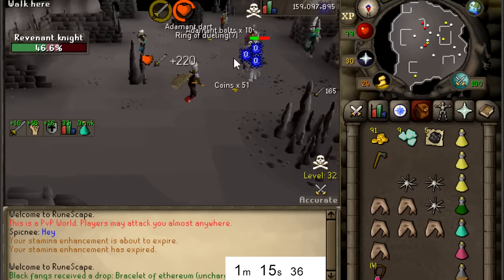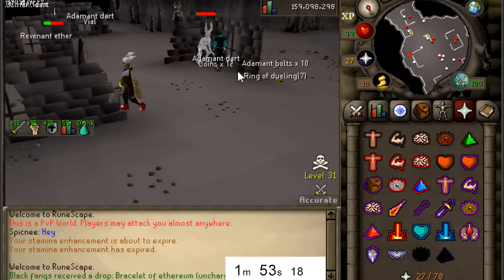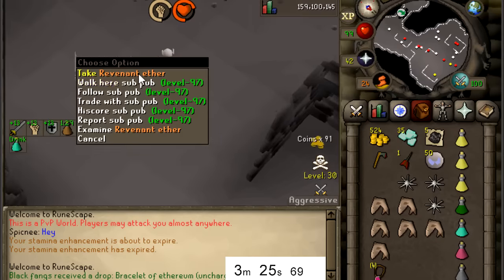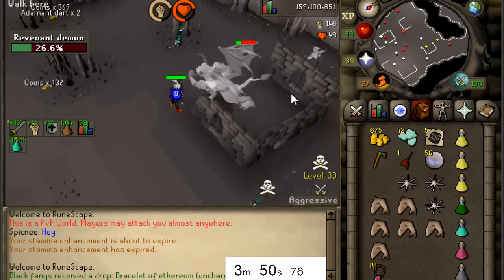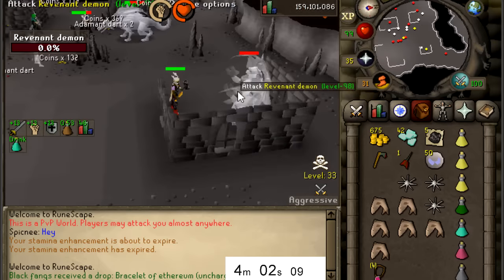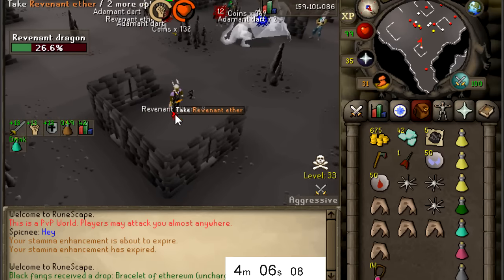Five black dragonhide, an adamant axe, and Revenant Ether - you know what, I'll take it. I thought that was going to be like 100 black dragonhide. This world's a huge free-for-all, I don't think I'm gonna make much on this world. 50 soul rune drop - but yeah, I guess I will stay in this world. Seems like I'm getting a decent amount of kills. I really hope the bigger revenants have a higher drop rate for the rare drops.